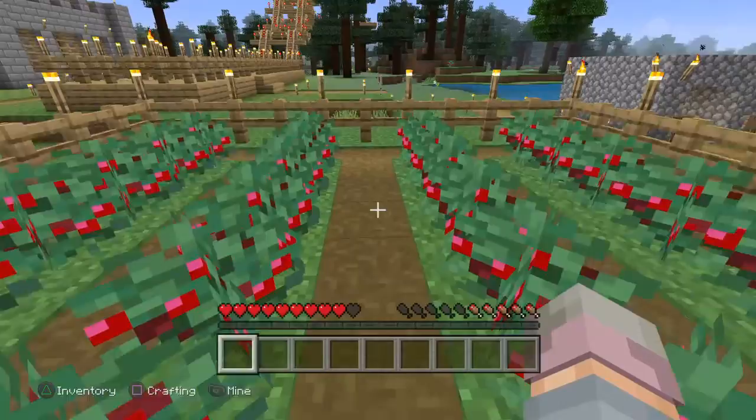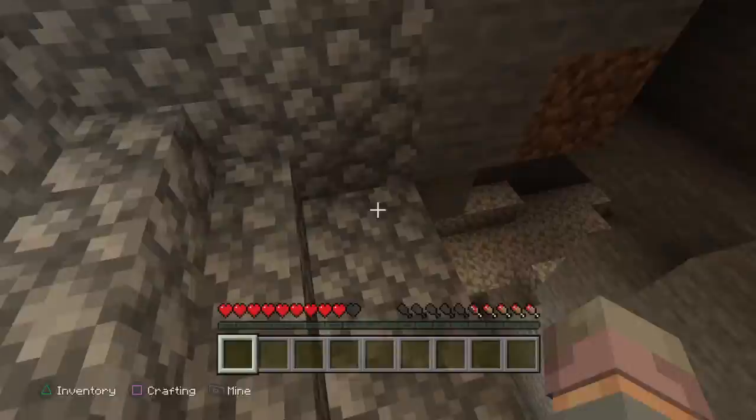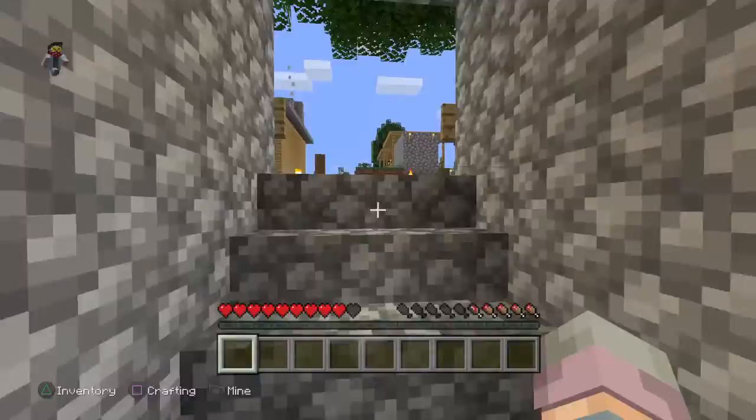Right here is the second cobblestone mine we have. You go down here and you can get cobblestone. There's also another cobblestone mine right here that you can go into and mine cobblestone. There's another spot over there too, but I'm not gonna show that one.